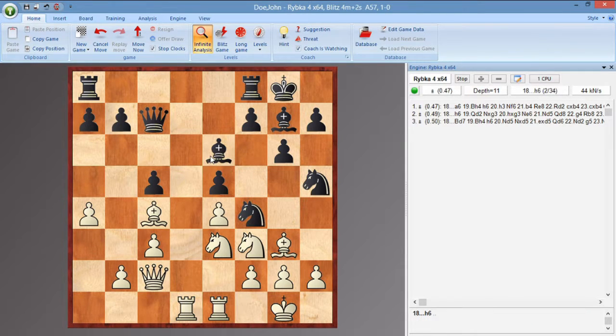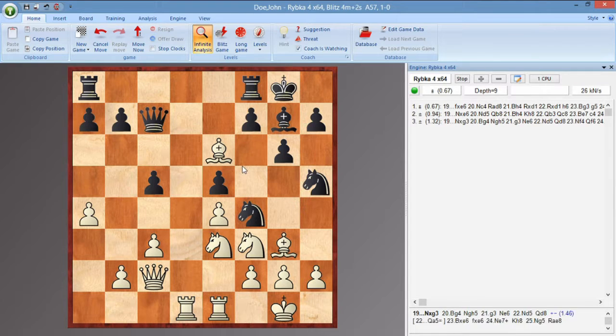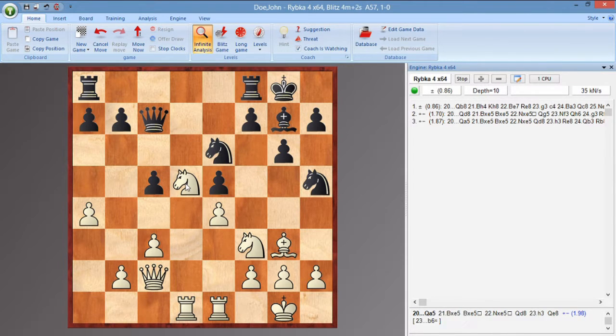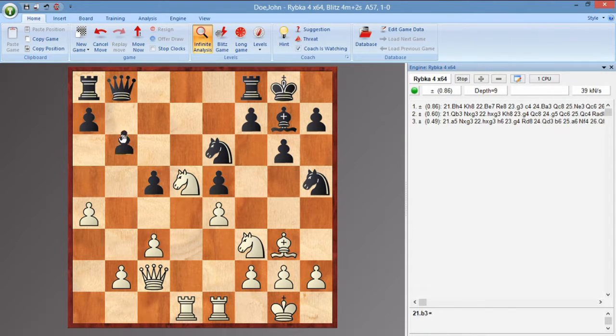Kasparov reroutes the Knight to E3, and we have Bishop E6, challenging this Bishop. Kasparov goes for this exchange, and Colin captures with the Knight, not wanting the compromised structure and weaknesses. But now that the light-squared defender is gone, this big hole is exploited with Knight D5. Now Black has to move his Queen yet again, and he moves it to B8.